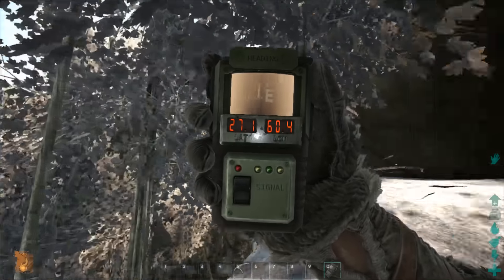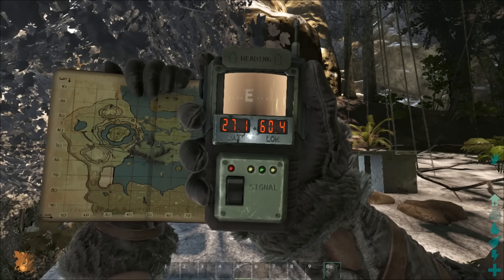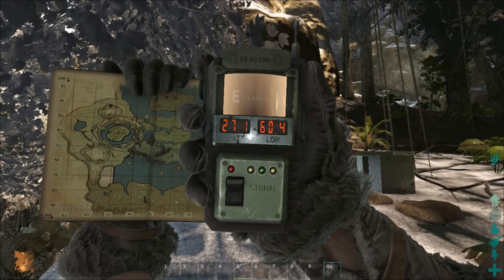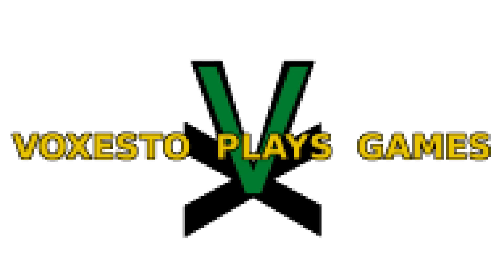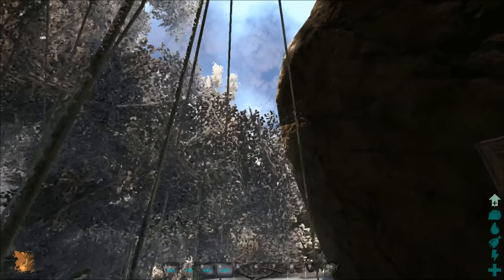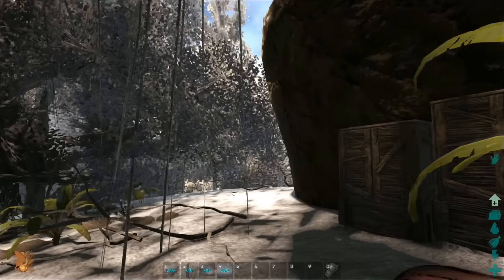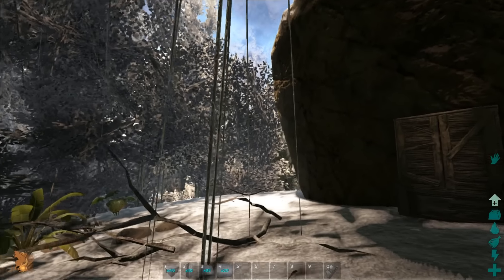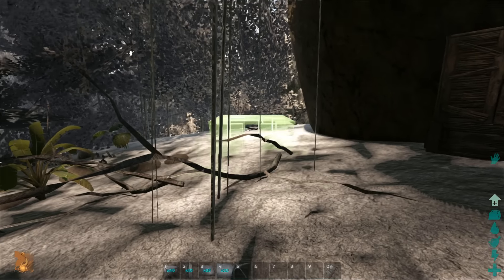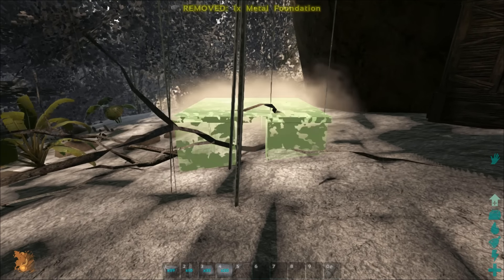We are at coordinates 27.1, 60.4. To start off, we want to be looking at this cliff face here and placing some foundations. We don't want to end up clipping that top bit that sticks out, so just place anywhere around here and make sure it lines up quite nice.